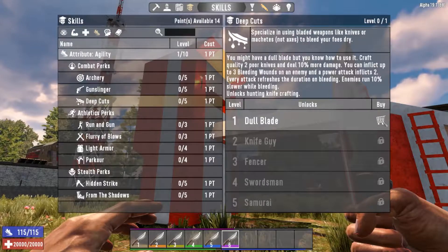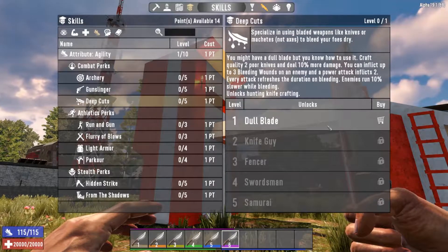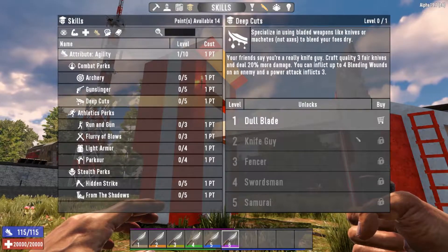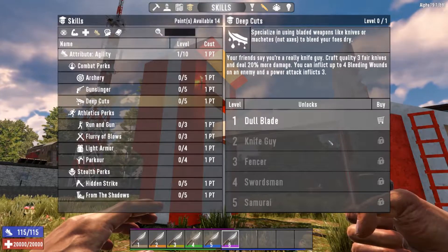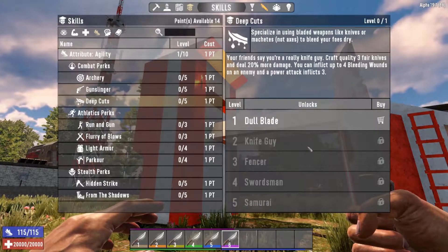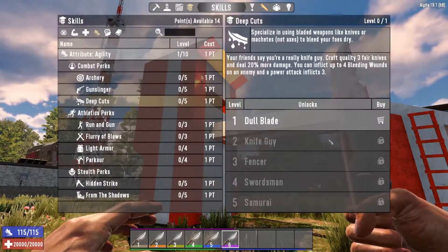I see I have 14 points available. What I'll do is let's not spec into that at first, and I can show you how the knife will do a bleed effect even if you're not specced into it. We'll spawn in a couple zombies real quick. The next one here is Knife Guy, where you can inflict 4 bleeding wounds onto an enemy. I've tested this before — I took my first 4 points, put everything into agility, did Knife Guy, 2 into deep cuts, and on insane mode I'm bleeding out zombies with a bone knife, which is the most primitive type of knife.